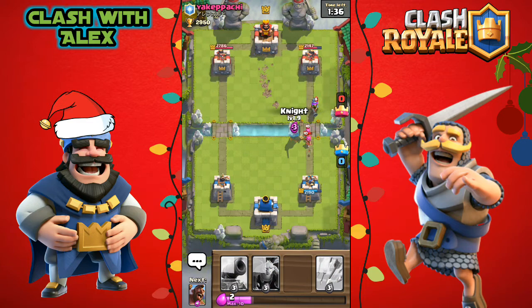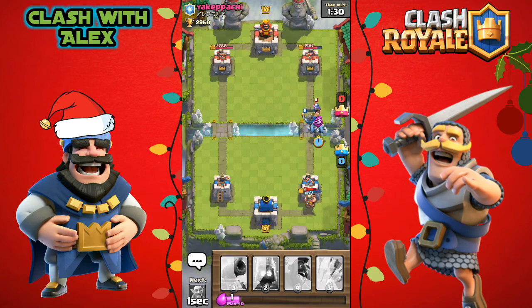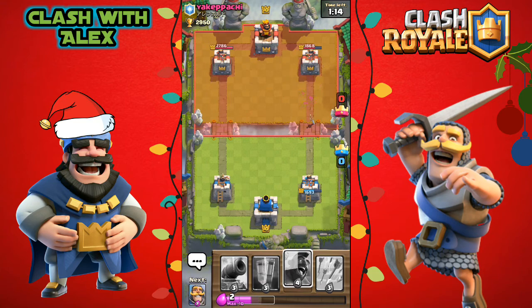He has an archer and a musketeer and he's gonna do the same combo again, so let's put some minions to help defend against that musketeer before he gets to the tower. The musketeer is about to die but he has a full health miner which got our tower down to 1,600 hit points. We're gonna be able to get his tower down to 1,800 though.